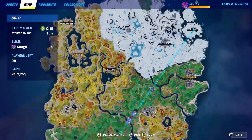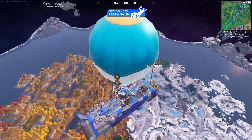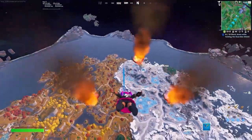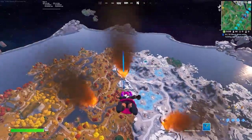In this video we'll quickly be going over how you can get the new Guardian Shield item. It's going to be from this location right here because there are three Oathbound chests that all spawn pretty close to each other, and each Oathbound chest has a high chance of giving you the new Guardian Shield item.